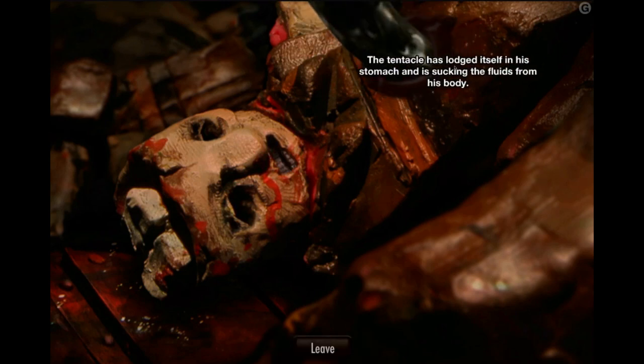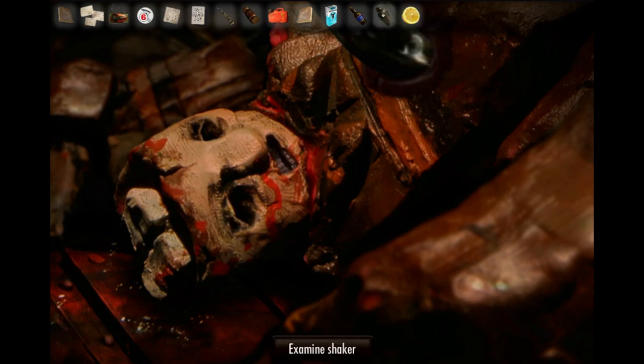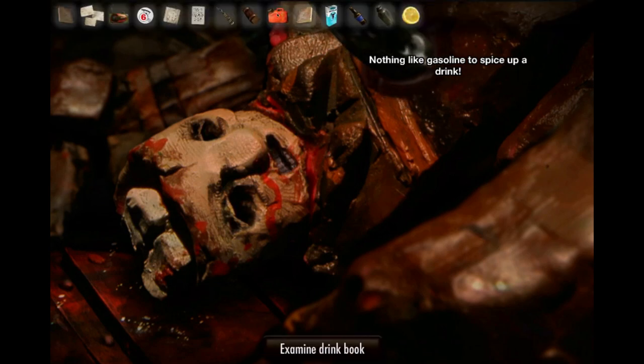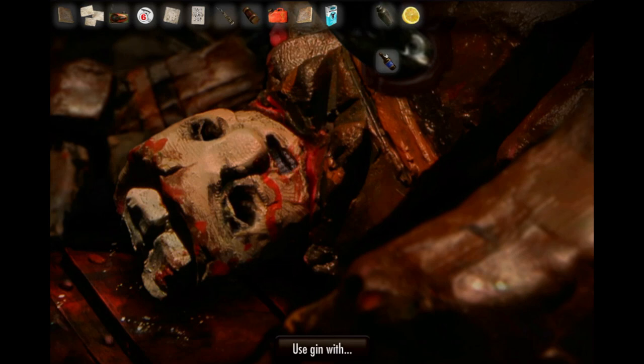The tentacle has lodged itself in his stomach and is sucking the fluids from his body. So we could try to make him a poisonous drink. Let's put some gasoline in there — oh, we don't have any. We have gin. I guess that'll help. Let's try giving him that gasoline and gin; it should make a person blind, but I don't know how it works on tentacles. The contents of the shaker wouldn't help him right now. That wouldn't damage it.